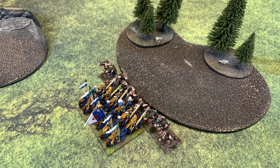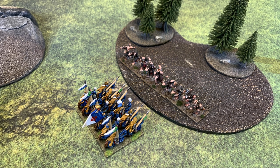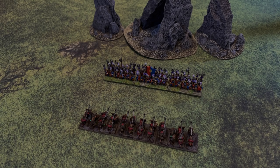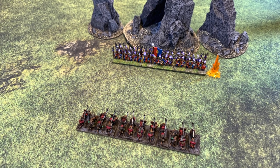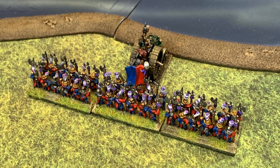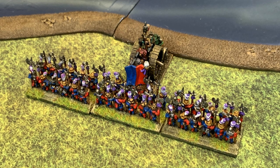Situations sometimes arise where units are obliged to move into terrain they cannot cross. If units attempt to move into terrain they cannot cross, they will halt at the edge. If a unit is driven back into impassable terrain as a result of shooting or magic, they become confused. Confusion will be discussed later on in detail. If a unit is forced to retreat into impassable terrain during combat, stands may be destroyed as a result, which will be covered in the combat phase video.